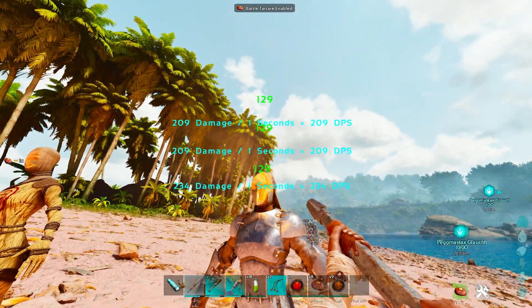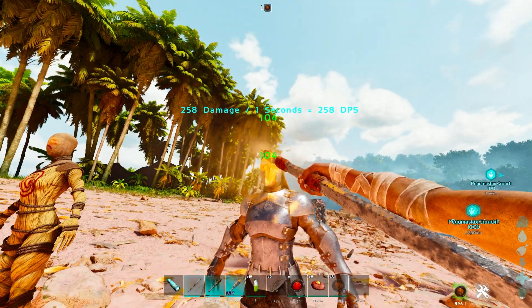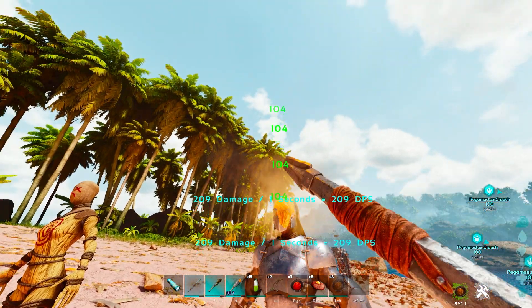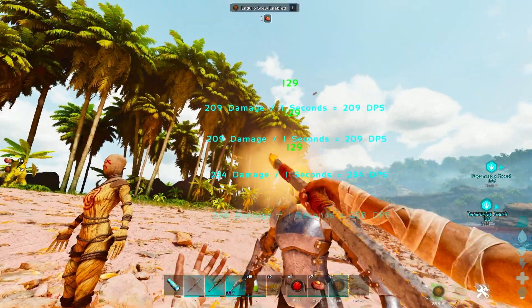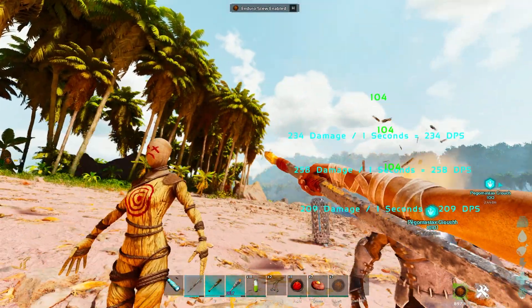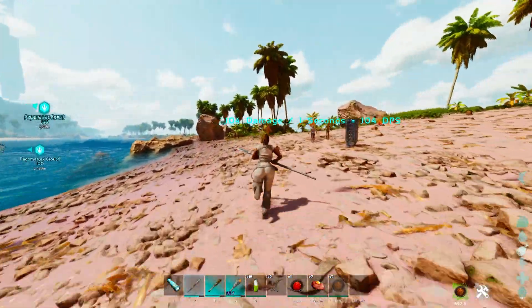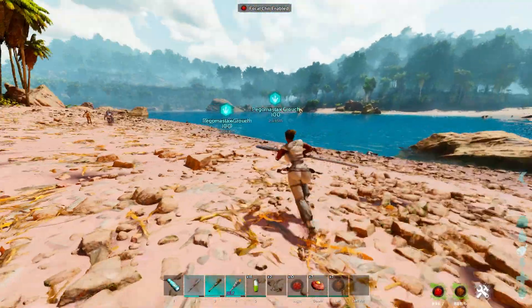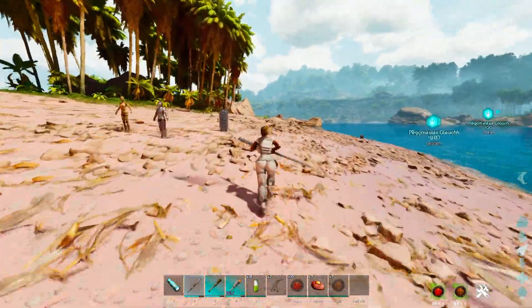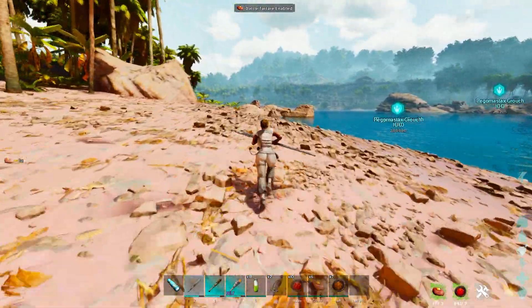I'm going to show you what I mean by that. You've got 129 for that one, and then the enduro stew, you're looking at 104. If I pop this one, 129. And if I go ahead and switch it off, it's basically a slight difference. But it also gives you a movement speed for both of them, which is nice. And then with the battle tartare plus the focal chili, you'll be able to run anything down in the entire game.